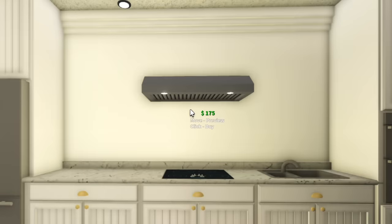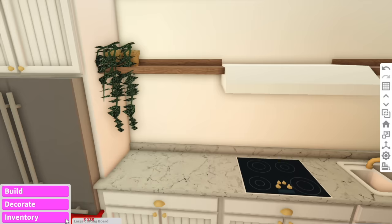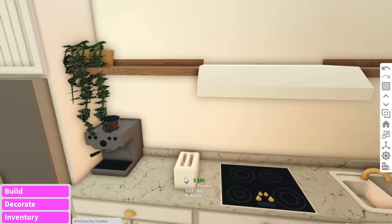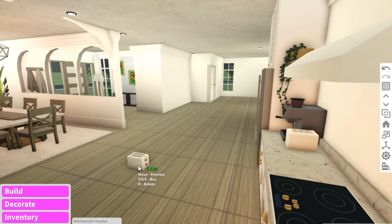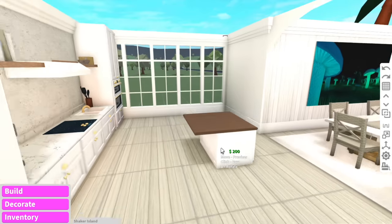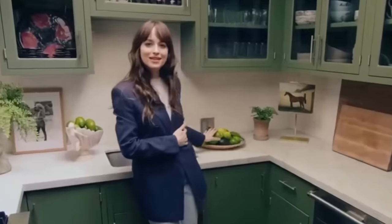I used to hate doing kitchens in Bloxburg, but so far I actually like it. It's crazy how much I've improved as a builder compared to a year ago. The good thing about these oak shelves is they don't require me to rotate them. The bad thing about not rotating anything is the fact that this looks like an IKEA showroom — everything is just too still. The toaster is facing the wrong way — this is ruining my OCD. You know what? We don't need a toaster. The base of the kitchen looks good. We still need an island bench, but the island benches are also faced the wrong way. Fine, we're just going to use a basic counter. Instead of placing a chair, we're just going to place a stool, and maybe a little lime bowl because I love limes.